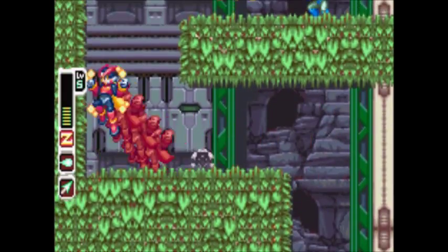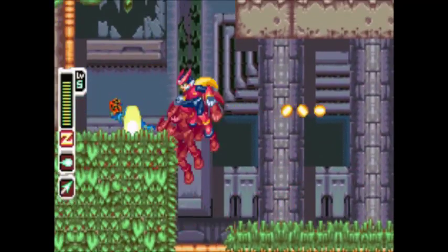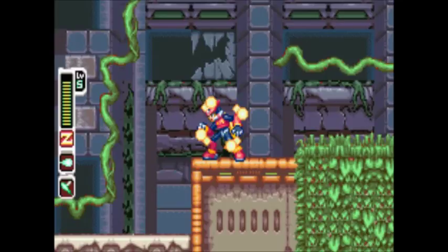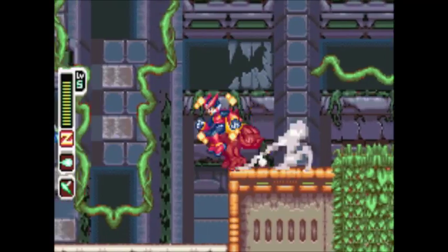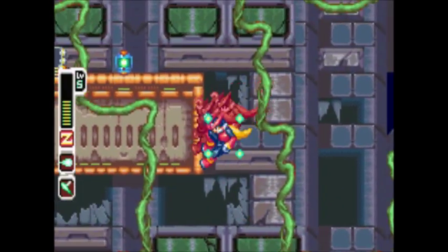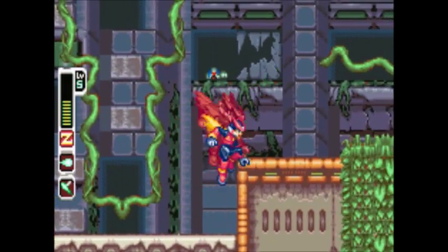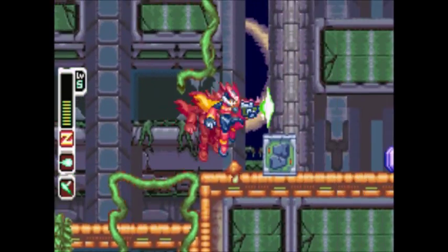The mini boss dropped a secret disc, so now we have information about it to read back at base. Over here is an interesting part — you can actually use the recoil rod and bounce off of those blue guys' heads, same as bouncing off the floor. I kept failing, but there we go. After bouncing on top of them, there's a sub-tank up here. It refills your health — a good old sub-tank.